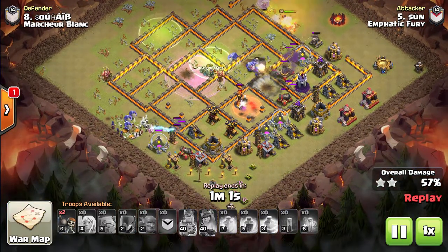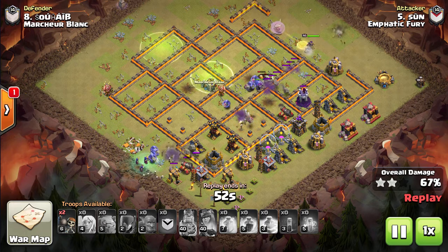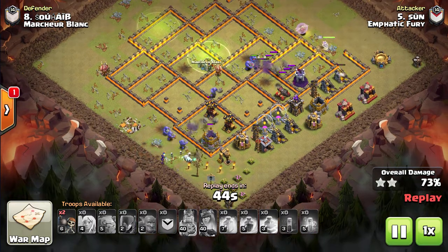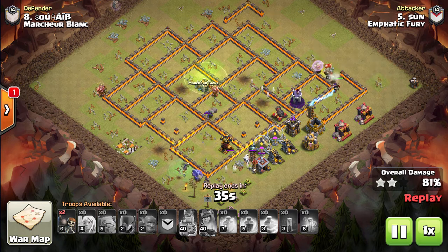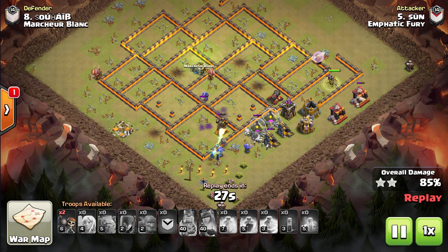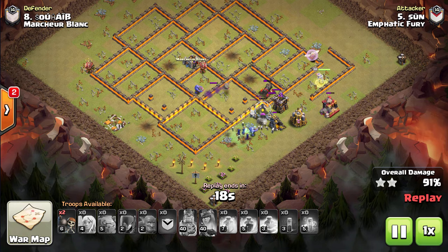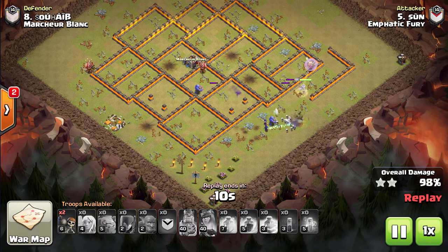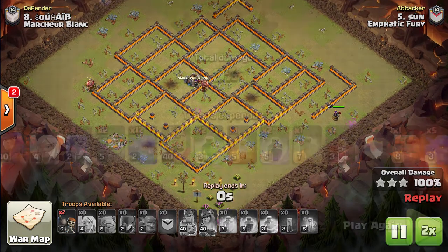Poison spell, maybe a bit late, but will distract the single Inferno so the Bowlers will keep moving. Clutch Bowler there — a Giant Bomb on the left side getting some of those Bowlers. But Archer Queen, as you can see, on the right side doing a great job. Some Bowlers in the middle tanking for the Archer Queen. This base was wrecked at this point. He had Wall Breakers — I think he forgot them. But anyway, he wrecked this base. Just watch the Witch Huts — only two Huts. Warden goes for one and the remaining troops to the other. Nice job for Eno.